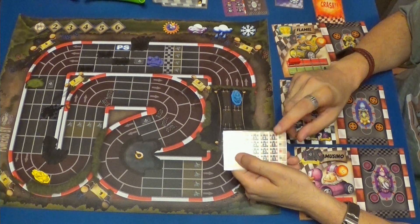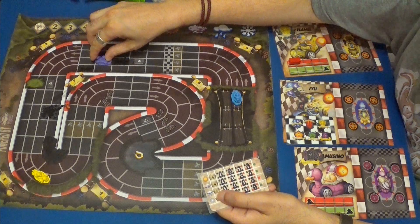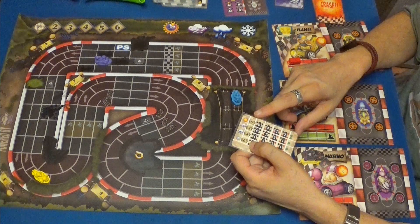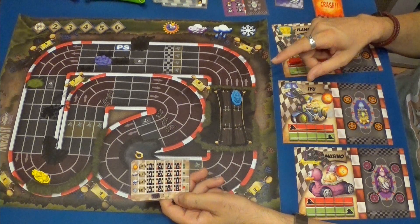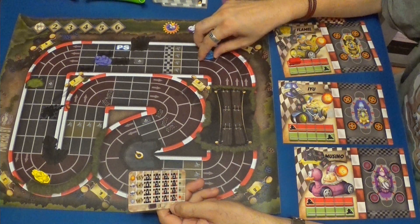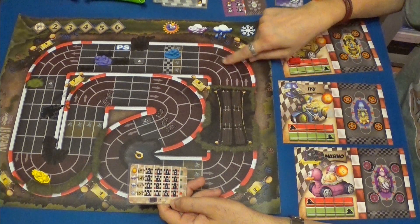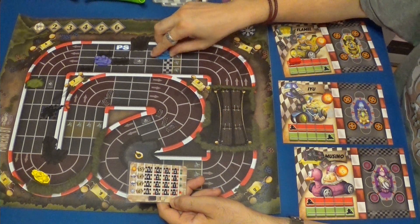Velocidad máxima cuatro. Va a usar un turbo para hacer cinco: uno, dos, tres, cuatro y cinco. Tenemos a IU. Está en sol, recordémoslo. Tendrá velocidad máxima cinco. Va a usar dos turbos y pinchos que ya ha tirado antes. Por lo tanto va a hacer velocidad siete: uno, dos, tres, cuatro, cinco. Gana tres cristales. Voy a estar en tercera posición. Seis y siete.